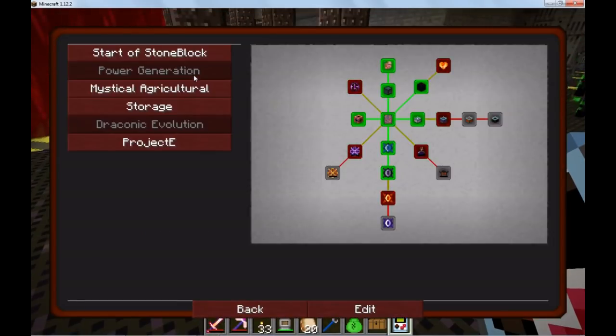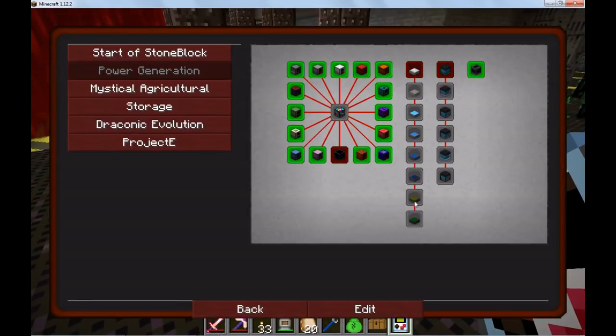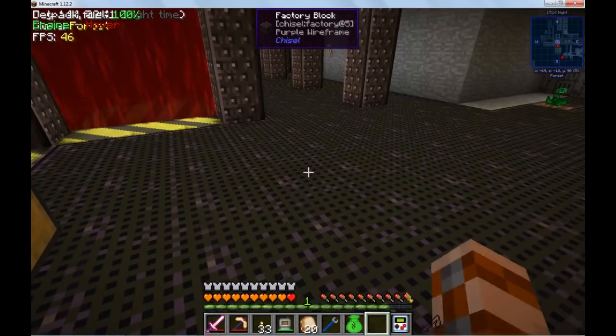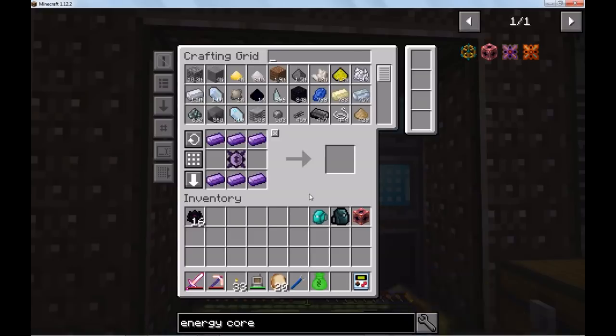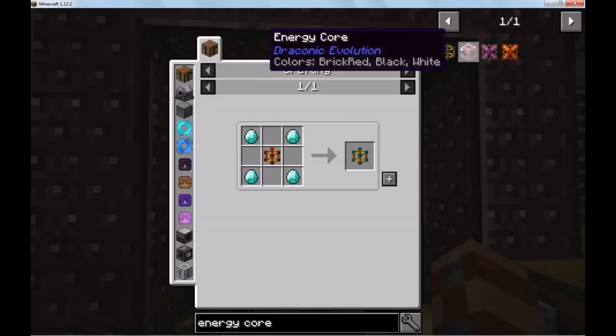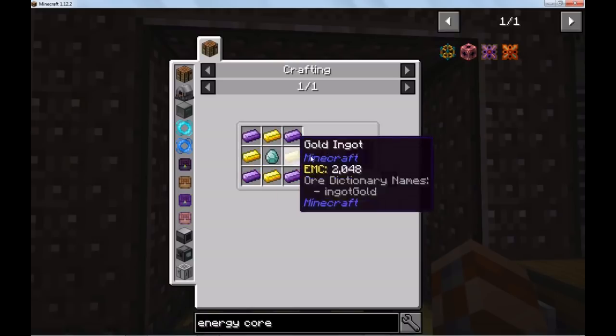On the subject of this quest book — the power generator quest is fixed now. The solar panels are back. So yay, that's one quest. We're also going to need the energy core stabilizer, right? Yeah.